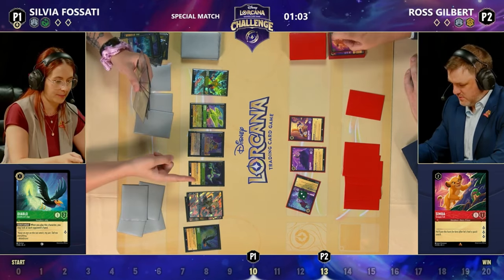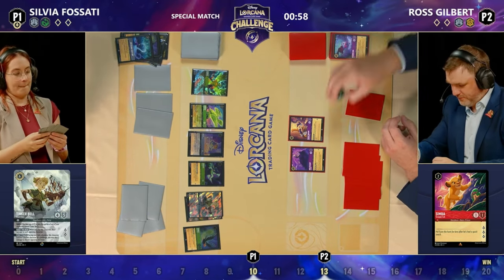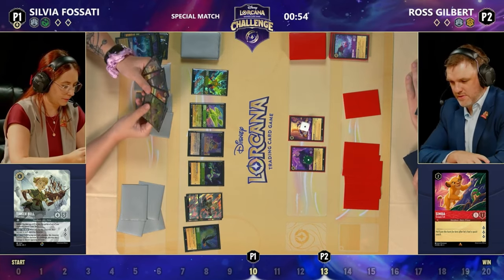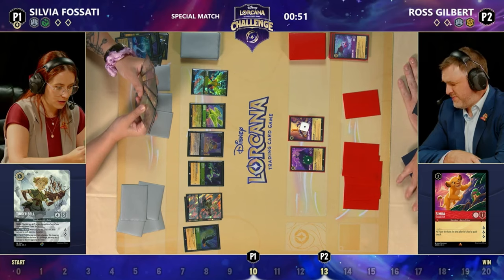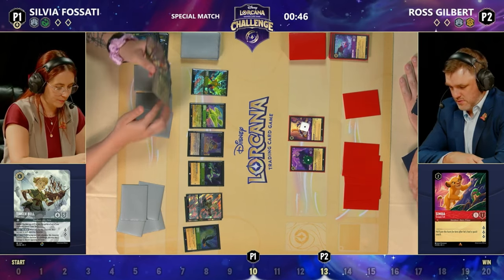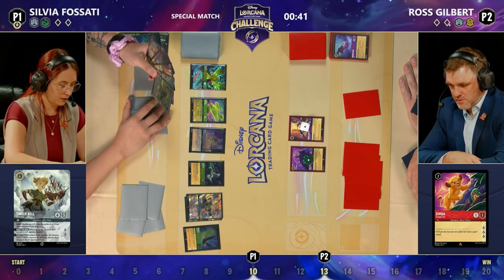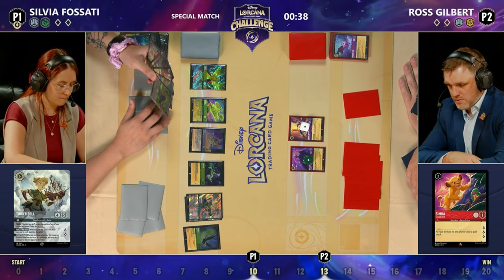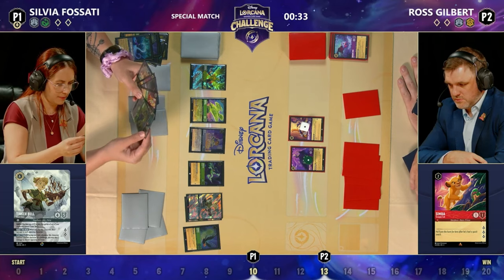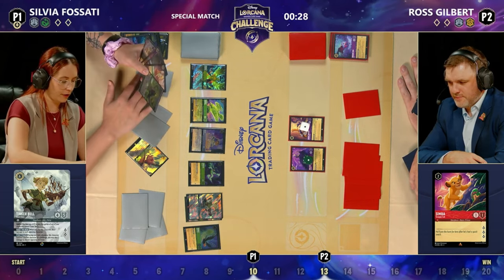Goodbye Simba, goodbye Madam Mim Fox as well. That's a heavy hit to Ross, who potentially could have been pushing for game next turn. But Sylvia has been drawing all the cards with these Diablos and Beast Tragic Hero. Ross just not running a whole lot of removal, or at least we haven't seen any. Sylvia spends four ink to shift the Tink onto the Morph. I can't believe how many Enchantments I'm seeing — it's amazing.